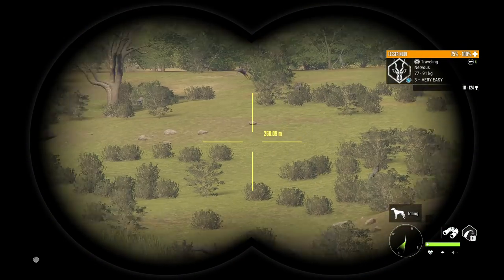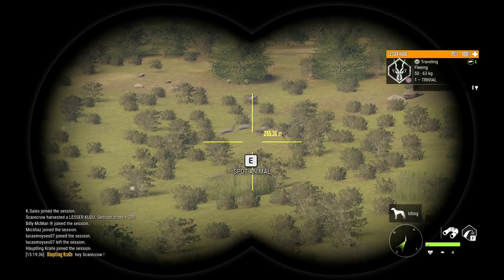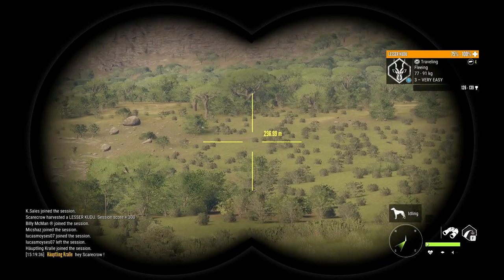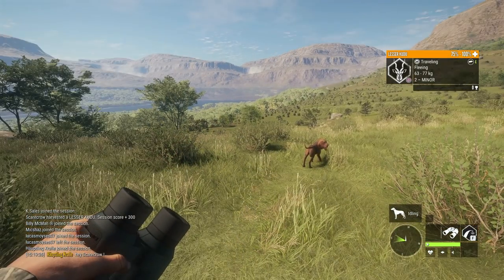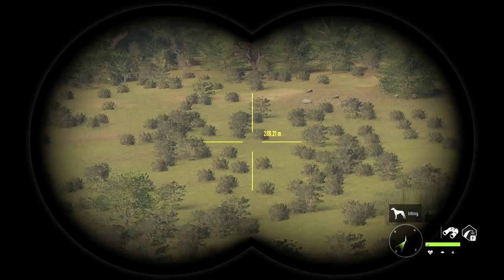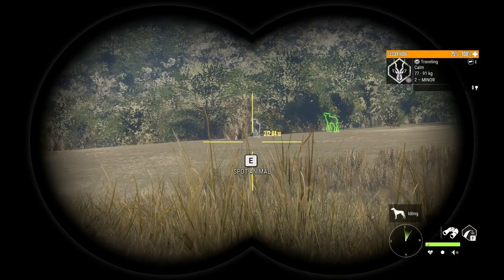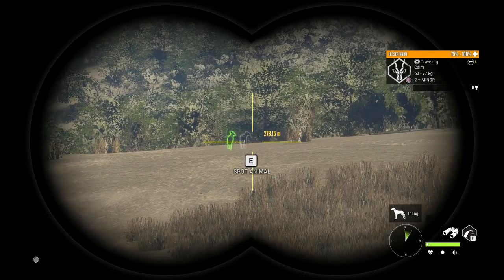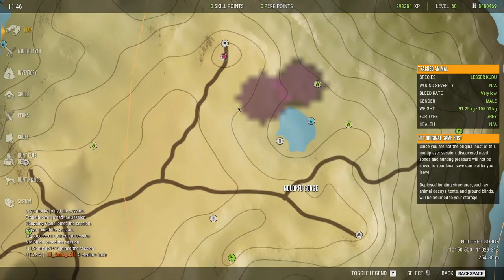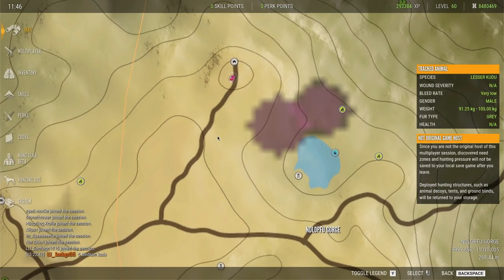Nothing too notable on this server, so we'll probably move on. I did not spook those kudu off — I have a feeling there might be a lion nearby, because that was definitely not me. Oh, the double ATVs — that would probably be it. Another reason to leave the server. Somebody was already hunting the kudu hotspot on this server, so I decided to come over to the backup hotspot, which is just up by this outpost.